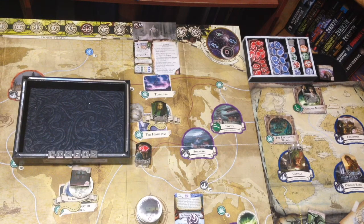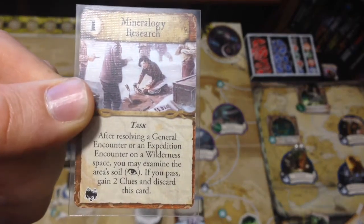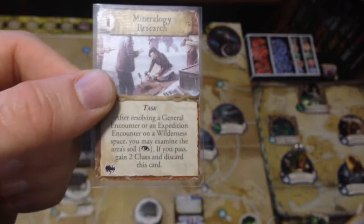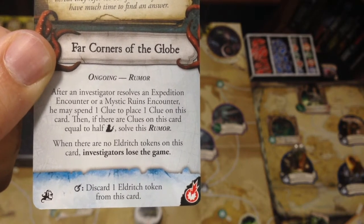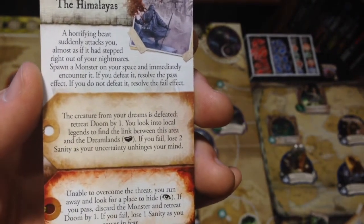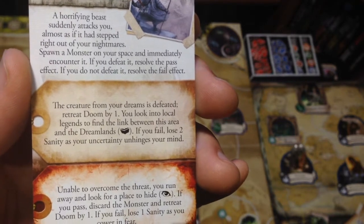Next up is Amanda Sharp during the encounter phase. After resolving this encounter, I want to do the mineralogy research — after resolving a general or expedition encounter on a wilderness space, I can examine the area's soil by making an observation, and if I pass, I gain two clues. We also want to resolve the rumor card. Let's draw the expedition card — we have the Himalayas. 'A horrifying beast suddenly attacks you, almost as if it stepped right out of your nightmares. Spawn a monster in your space and immediately encounter it.' I'm glad we gave her the enchanted cane. Let's spawn a monster.